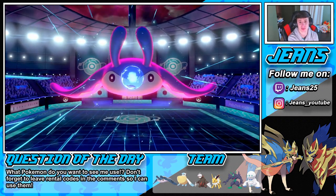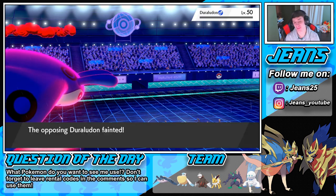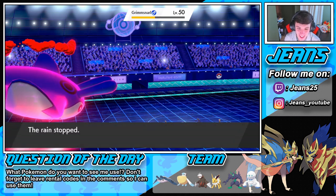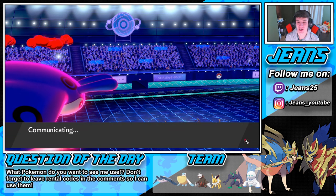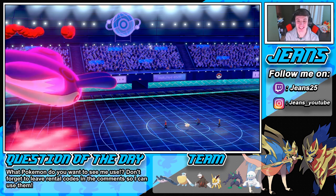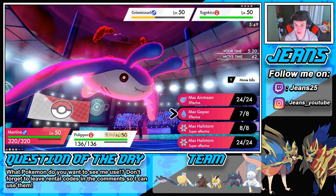Next Geyser aimed at Togekiss to take it out. Hydro Pump rolling in on the left side — going for the double kill. Fake Tears — are you outspeeding us? He goes for another Yawn. That's fine — we're going to choice specs into the Hydro Pump. He goes for a third Yawn in a row — it's not working! We are Specs. Is this thing Water Absorb? That might screw us over. Hopefully my Knockoff does good damage.